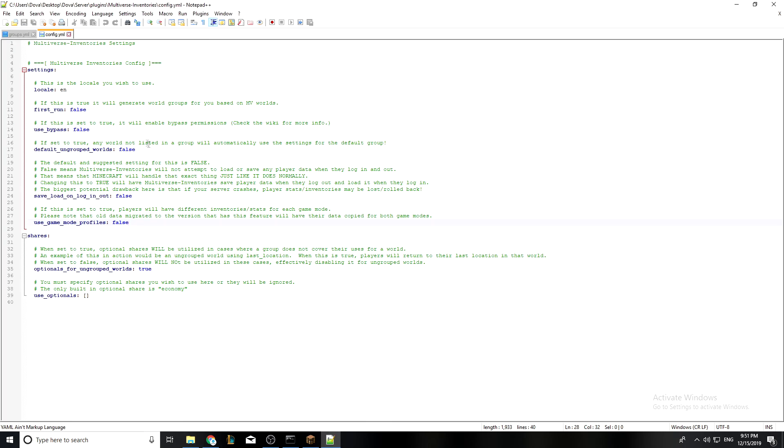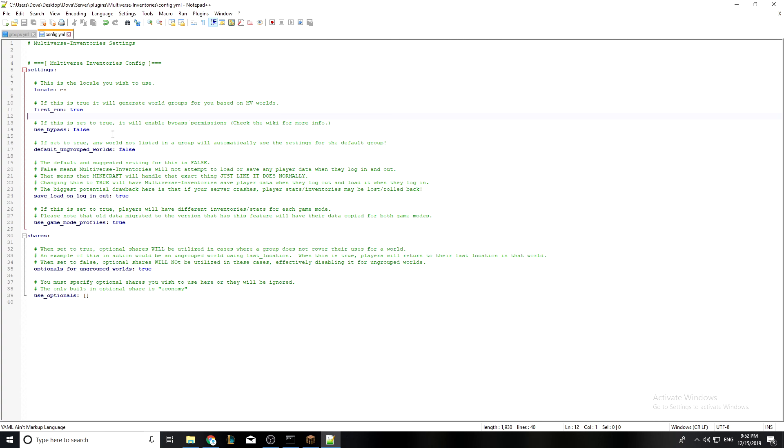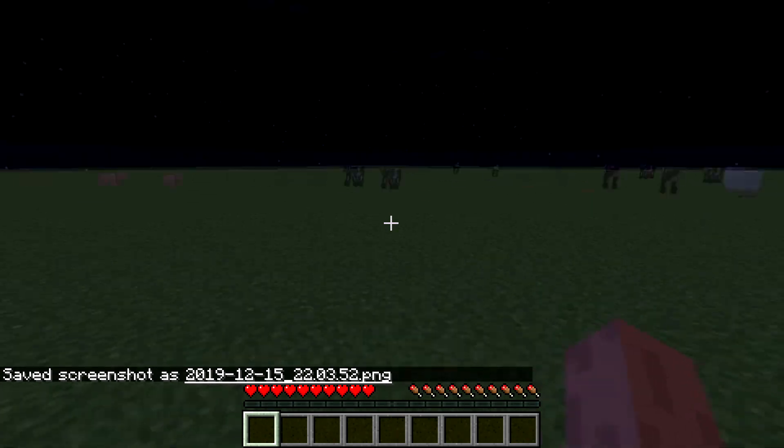Open it up and go to the config file. Once you're inside the configuration file, it's really easy. This setting, if set to true, will basically make the player have a separate inventory for survival or creative, whichever they choose. So if he's in creative, he'll have a different inventory from survival. I'll keep it on true. This one saves the inventory — I prefer to keep it on true as well. I keep the first run on true too, which allows the player to have different inventories in every different world.